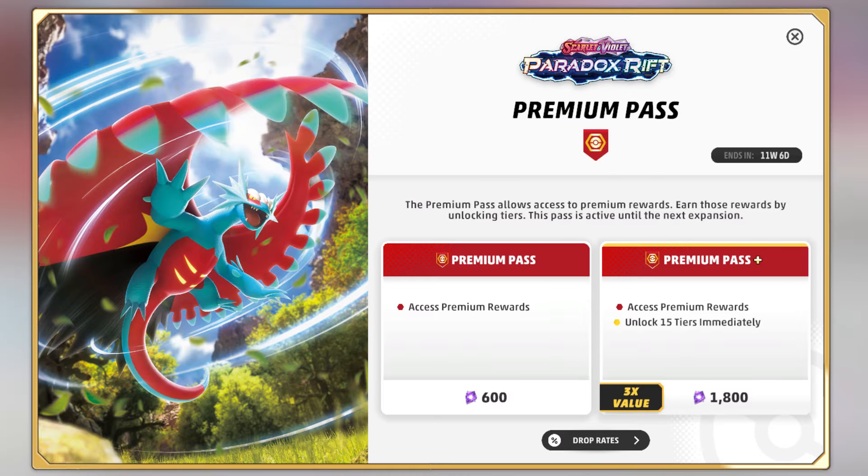And now it's time for your favorite part of the video, where I tell you not to buy the Premium Battle Pass Plus for 1800 crystals for the millionth time. It is an absolute waste of your hard-earned crystals to gain those 15 levels immediately. Just buy the regular Premium Battle Pass for 600 crystals and naturally level it up. As always, save those crystals for the Shadow Rider deck in the shop from July 2022, which is the best way to credit farm.